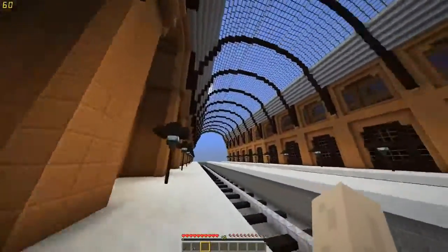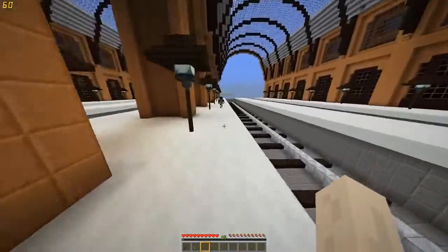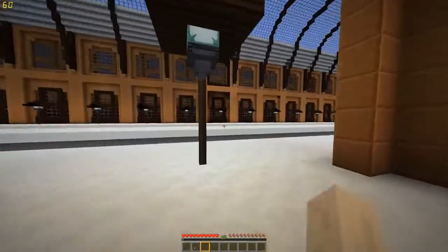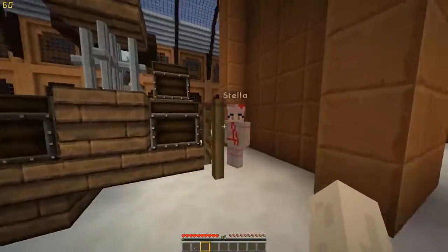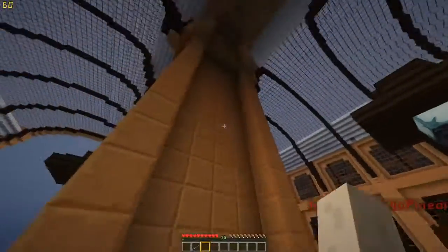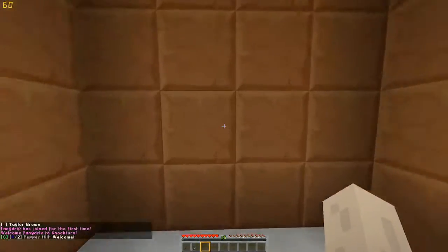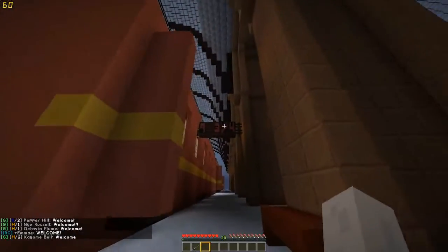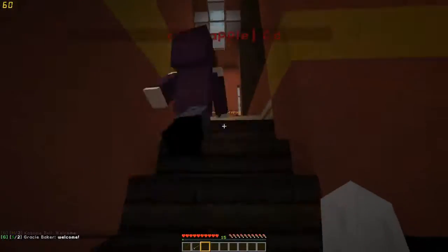I actually live really close to this station in real life and this is a fairly good representation. This is around about where Harry sees the Weasleys — the gingers — and this is the wall you run through. The first time it's best to take a little bit of a leap. You get sort of stuck in the void for a couple of seconds and you arrive at Platform Nine and Three Quarters. Time to go to Hogwarts — just jump on the train and get in a carriage.